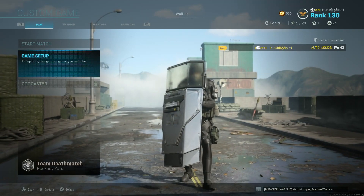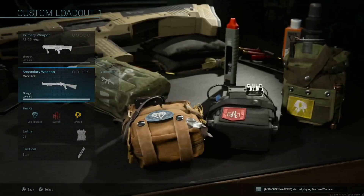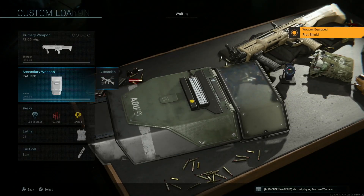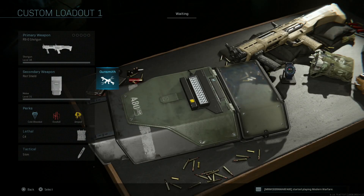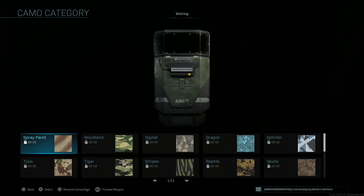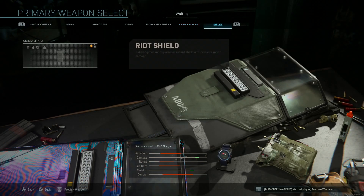Go to Weapons and pick your loadout. I'm going to pick the Melee slot and put in the Shield. What you need to do is make sure the secondary shield has a different camo from the primary shield. For me I'm just going to put Damascus on it, and once you put that camo on, go back to Melee.